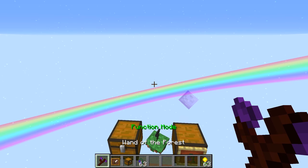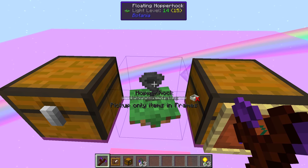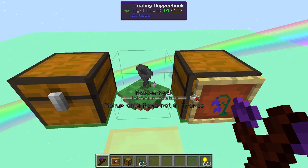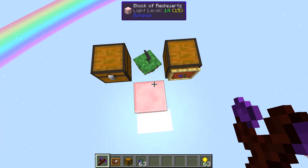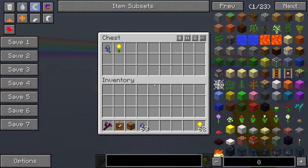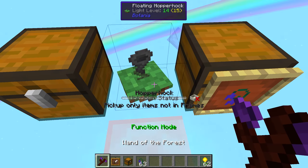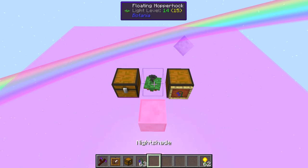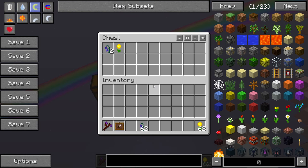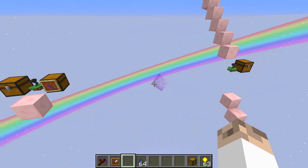We can switch over to the function mode using the Wand of the Forest — you shift right-click to cycle through modes: 'pick up only items in frames,' 'not in frames,' or 'pick up any items.' Setting it to 'not in frames' means it'll pick up items that aren't designated by a frame — so a Daybloom goes into that chest. It's basically a whitelist/blacklist system. Setting it to 'pick up any items' will pick up everything dropped nearby.